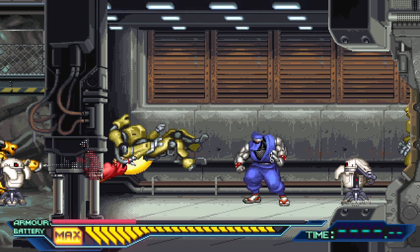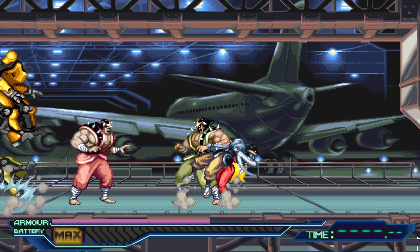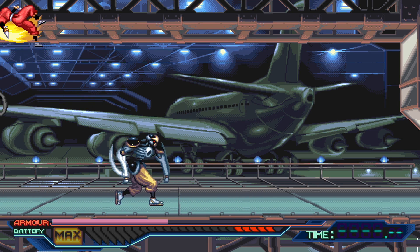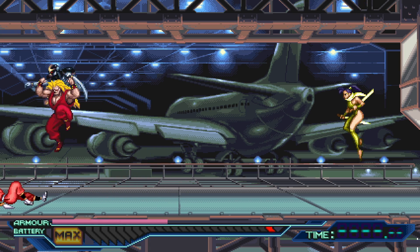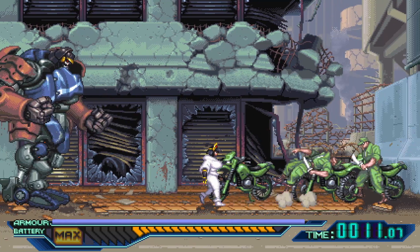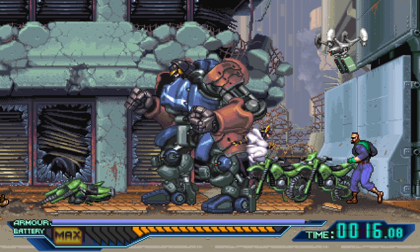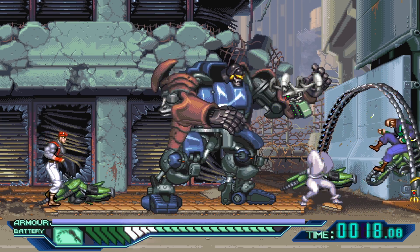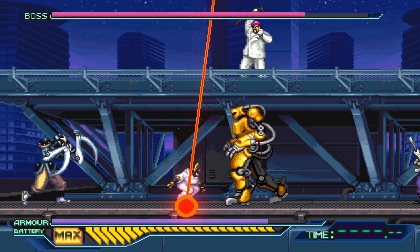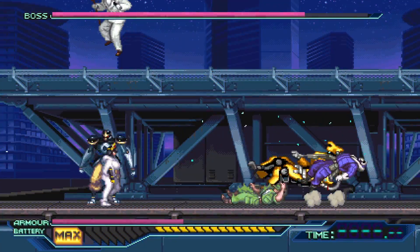There are enemies that can teleport around and breathe fire, some have guns and will lob grenades or bombs, flying drones can launch missiles, and some enemies will block and jump around the environments quickly. Different enemies inflict different amounts of damage, and more enemies are thrown at you in multiplayer. You can throw enemies into each other and throw objects at enemies, which is a great way to deal with multiple foes simultaneously. Each stage ends with a boss that requires memorization of their attacks and patterns, and most boss battles have you fending off standard enemies as well.